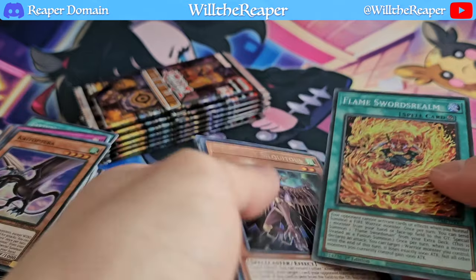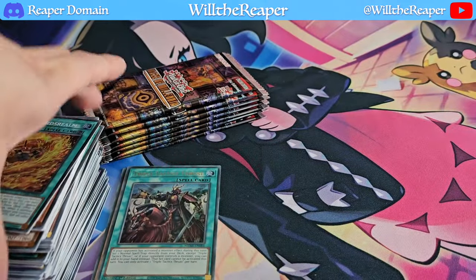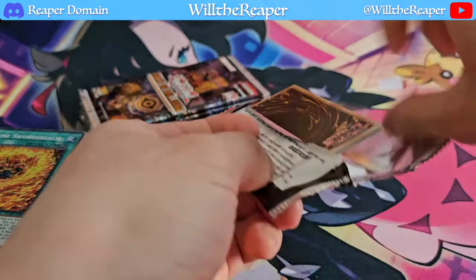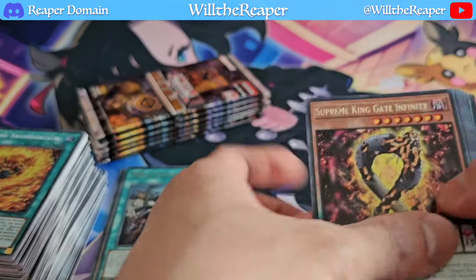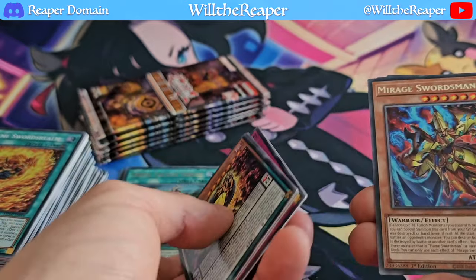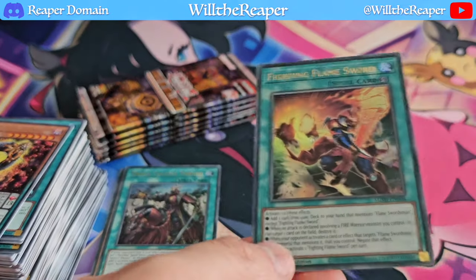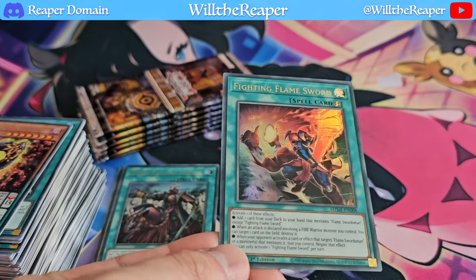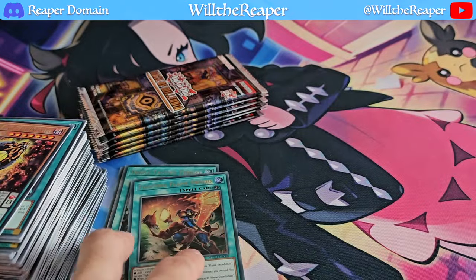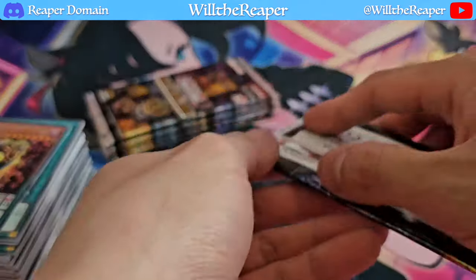It's Flame Swords Realm — I believe that was the second copy in this particular box, so definitely very nice there. That is also a playset I should have completed. I do wonder if we can get duplicate Ultras because another Thrust would be fantastic. Fighting Flame Sword — alright, so that's our third Ultra for this particular box. Definitely a bit unfortunate; it's not the one I was looking for. But we still got one more Ultra, so hopefully we can pull something good out of that.